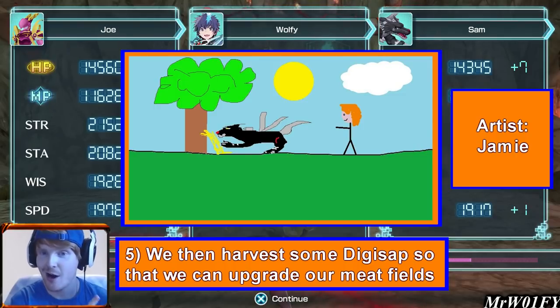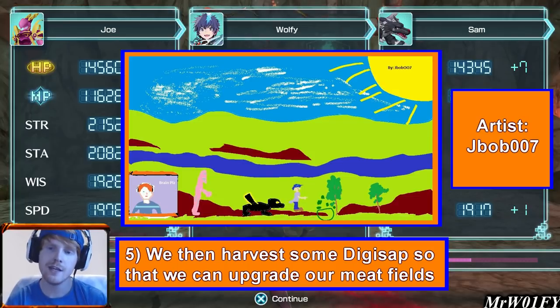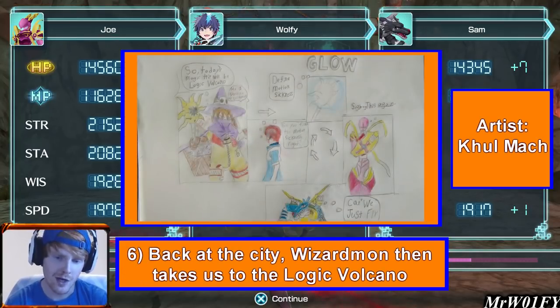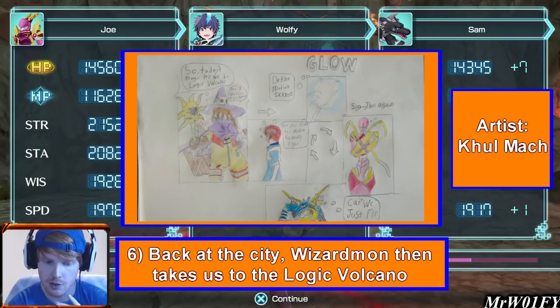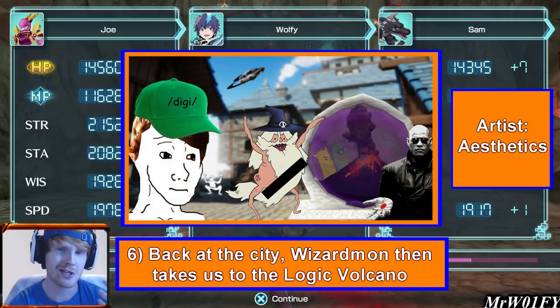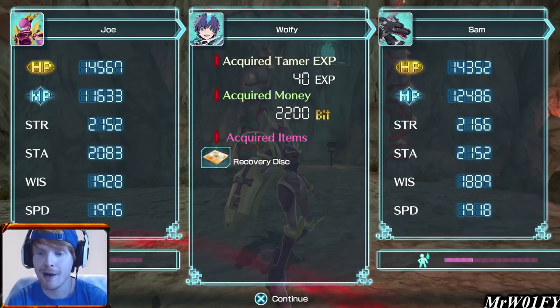The reason I went down there is because I wanted to harvest this tree which gives us Digisap. We need Digisap to upgrade our meat fields - we're constantly running out of food. Joe and Sam both devour meat at a ridiculous pace. So I harvested the Digisap, then autopiloted back to the city, went straight to Wizardmon and teleported to Logic Volcano. I'm pretty sure that today or tomorrow, based on the ages of Joe and Sam, these two little fellows are going to pass away very soon.